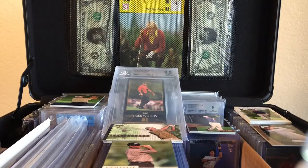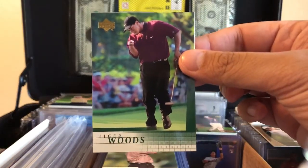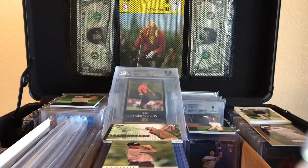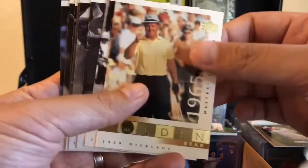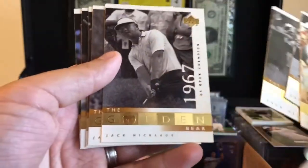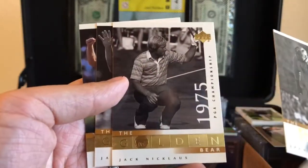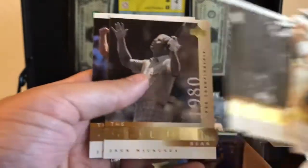My best cards would probably be of course the Tiger Woods rookie card. We also have many cards right here of the Golden Bear, Jack Nicklaus — looks like it's a set of cards, I don't think I have the complete set. That's who Tiger is chasing for the most majors.